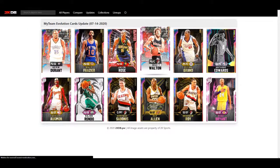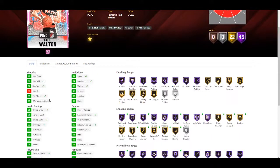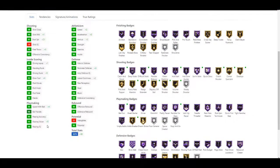Next we have Bill Walton and this is what I'm really excited for - because Bill can play point guard at 6-foot-11 with a 73-inch wingspan, which is insane. His evolution brings his three-pointer to 91, which is a plus 21 update, plus one shot mid-range, plus five free throw, plus one driving layup, plus five driving dunk, plus four draw foul, plus four speed of ball, plus five pass accuracy, plus two speed, plus two acceleration, plus three vertical, plus three perimeter defense, plus two lateral quickness.